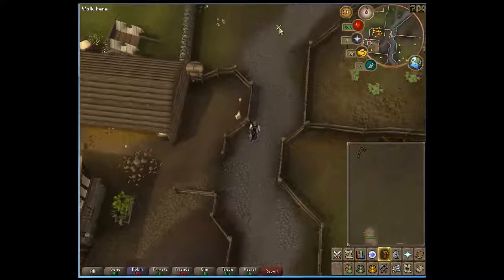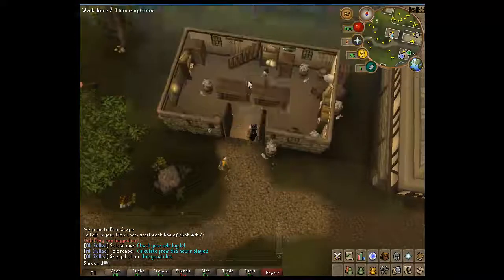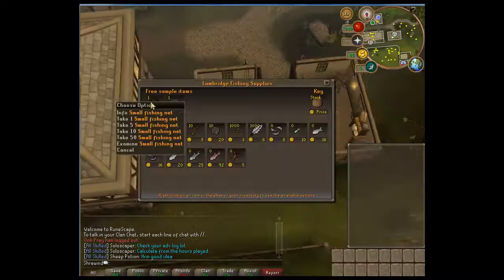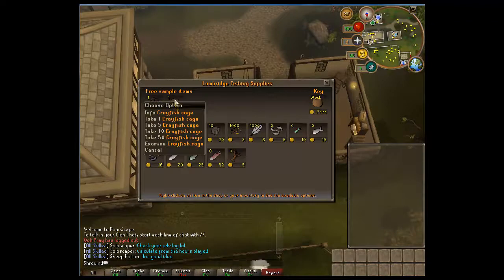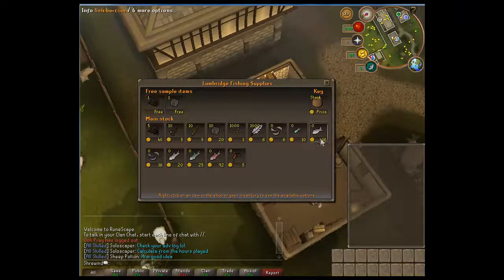And on to the next free item. Some other items that you can get are in this fishing shop in Lumbridge: a small fishing net and a crayfish cage. Note that these free sample items are available to get — these are not.